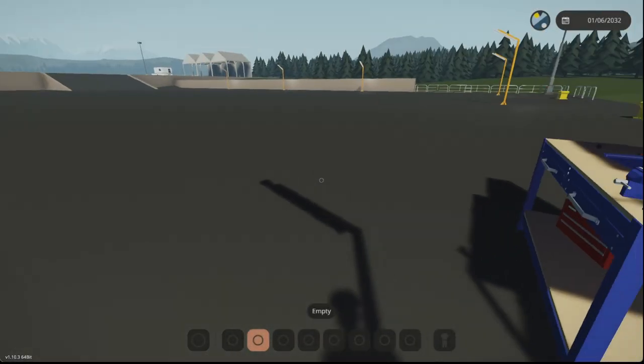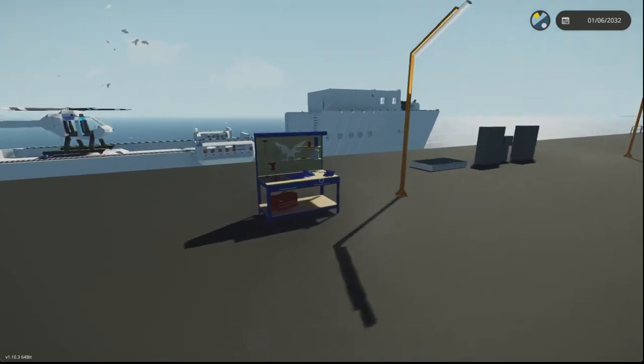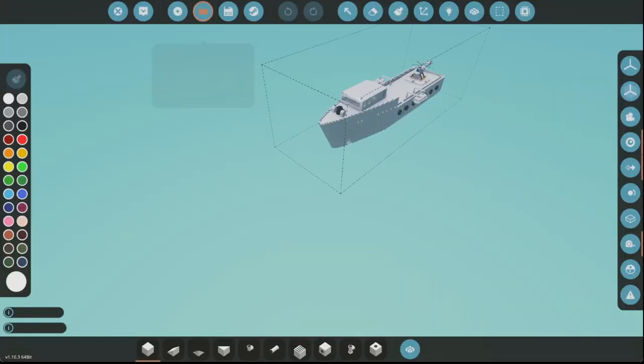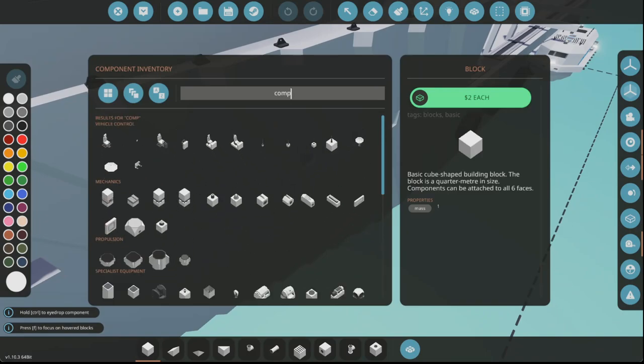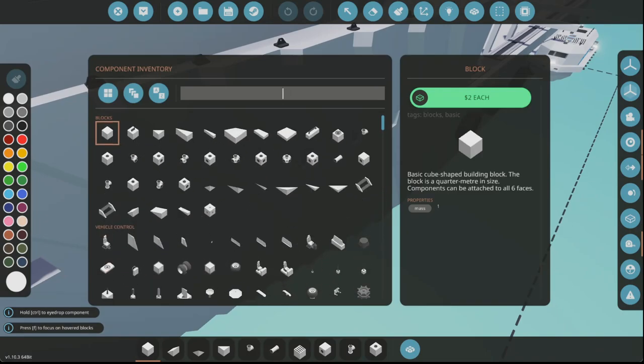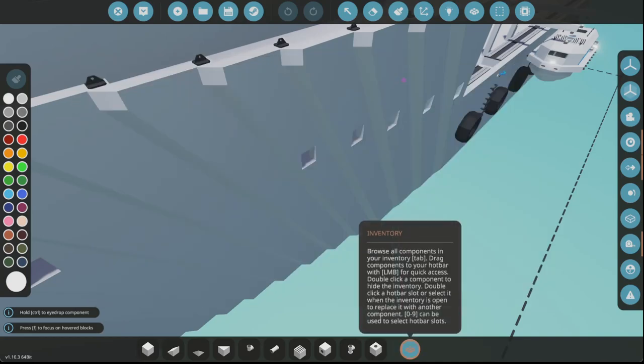Alright everyone, we're just gonna do a quick video on the update for it in Stormworks. It's a new block, new component. Let's see if we can find it. Let's check the update notes. What is it called? Something with map icon. So a map icon block.